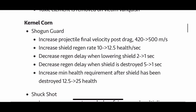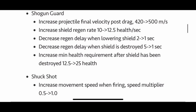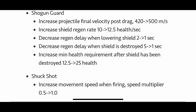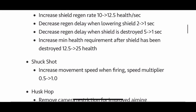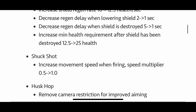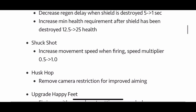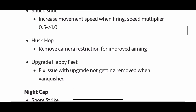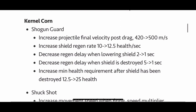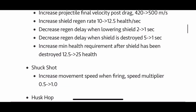Moving on to Colonel Korn's Shogun Guard — we needed some buffs to Shogun Guard. Nobody was using this legendary upgrade, although it was their first one so you gotta give them some leniency. The shield will regen faster, the projectile fires faster, decreased delays when the shield is lowered. When the shield is destroyed, it can now regen in one second instead of five seconds. The shield also has higher health now — I'm fairly certain of that.